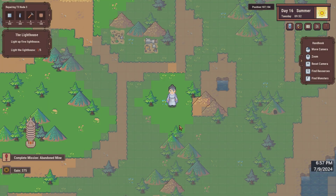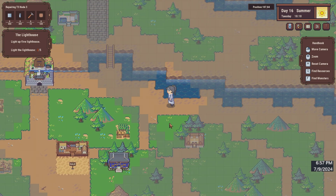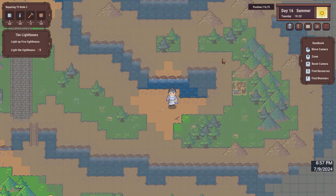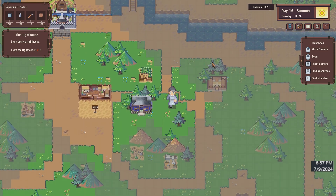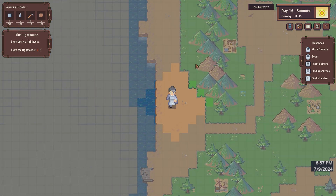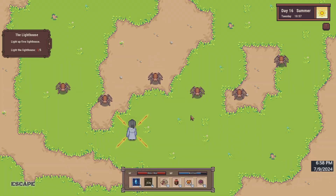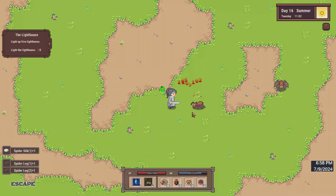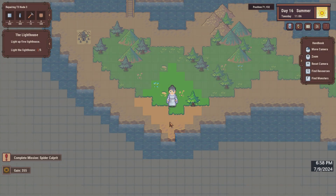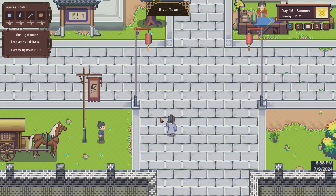Burn that one, and the other one's at 71, 132 - that's definitely down here. All right, awesome, that's done. We'll go into the town and see what's on the board.